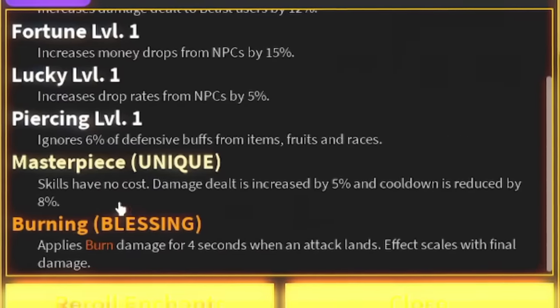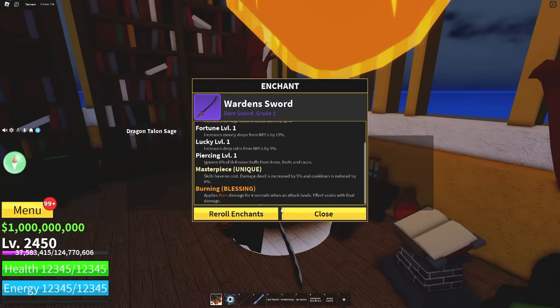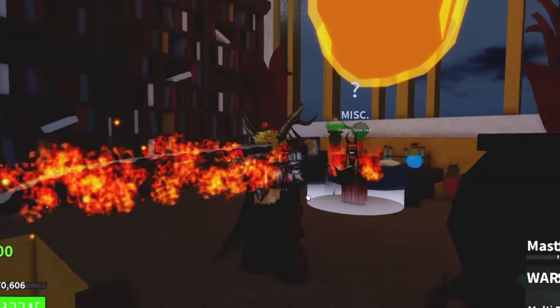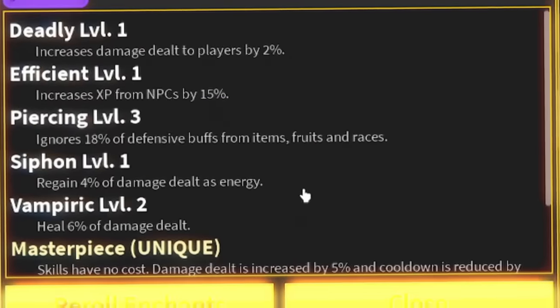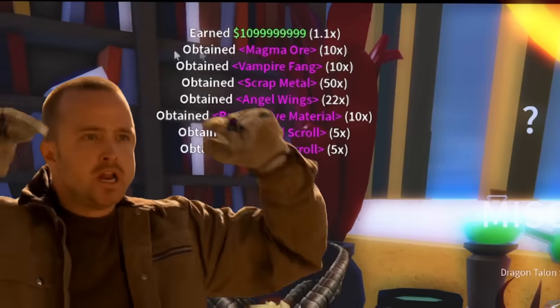Masterpiece: skills have no cost, damage dealt is increased by 5%, and cooldowns reduced by 8% - that sounds really good. We also got burning, like the dragon talent burning on it. We got the trident and we had one blessed scroll left with masterpiece and burning again - literally the same thing as last time.